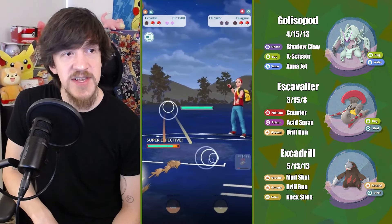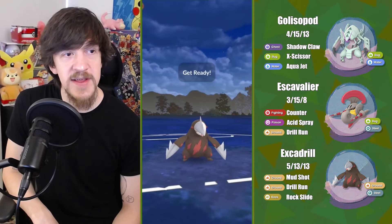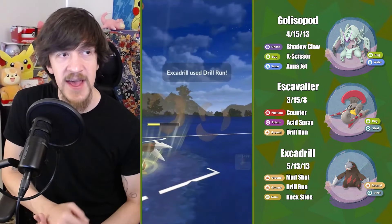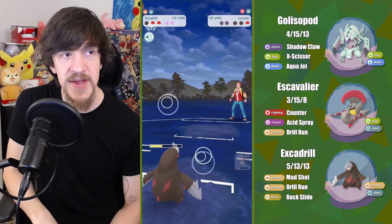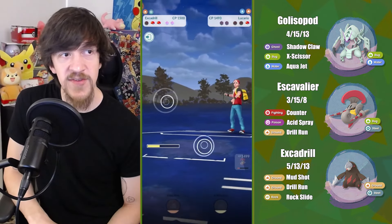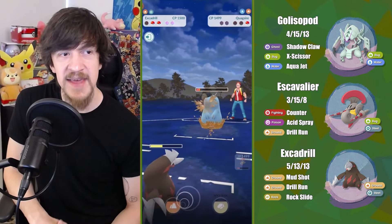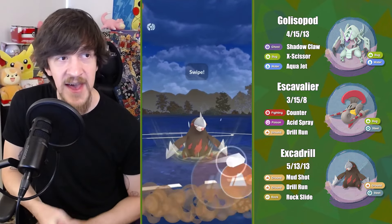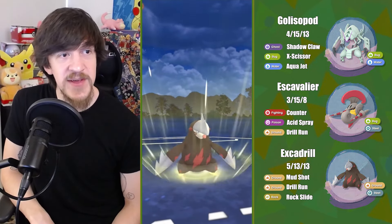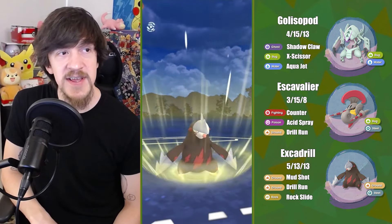I'm just spamming X-Scissor. At this point I have both shields, so this is looking pretty nice. Even if they throw an Icy Wind or Power-Up Punch, it doesn't really matter — I can take either move. So I'm still not going to shield. I'm just going to bank on the fact that maybe Excadrill with two shields is going to be all I need to finish up this match.